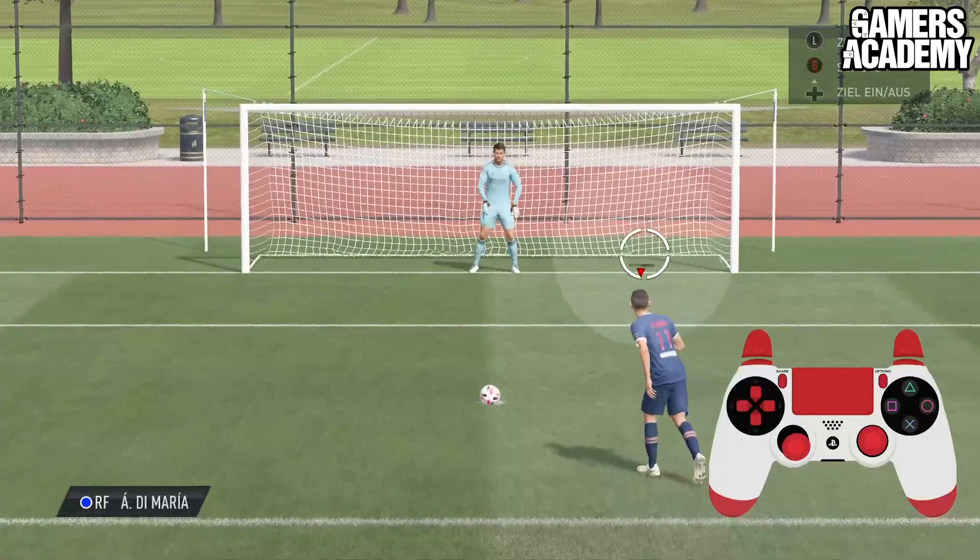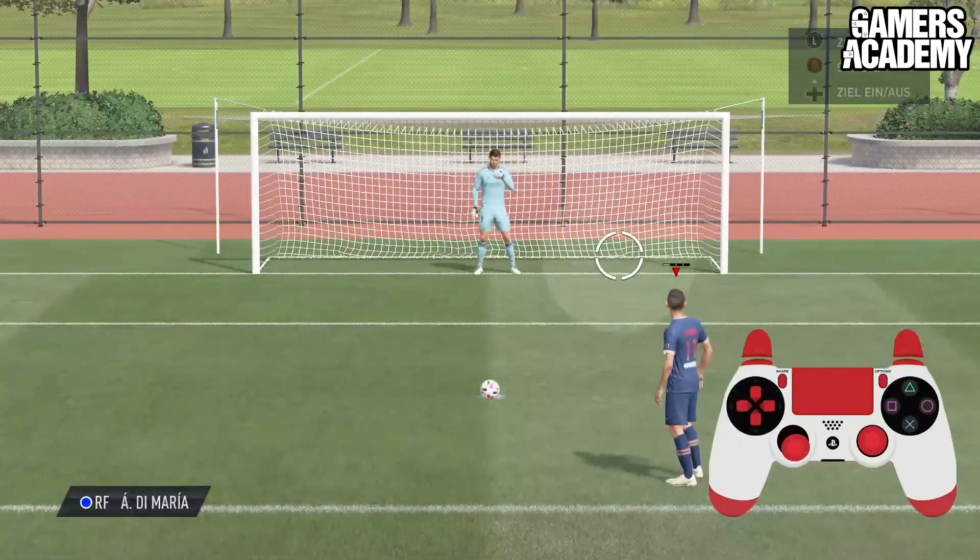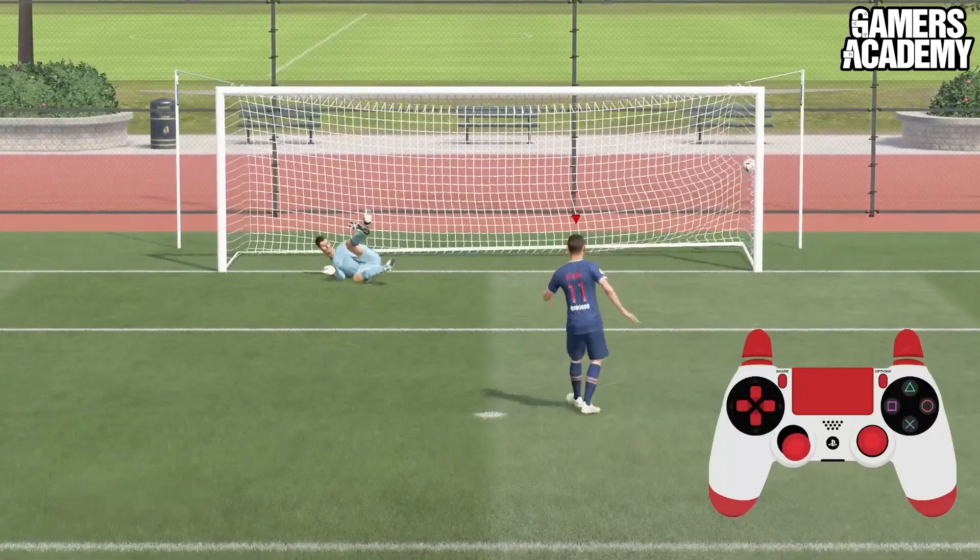If you're a little nervous while standing on the penalty spot, don't worry. Just pull the left stick down and aim for the bottom corner. The circle isn't going to wobble and the ball will end up in the bottom corner of the net.